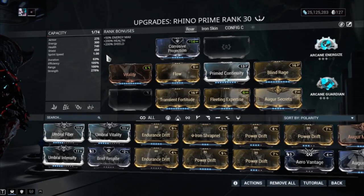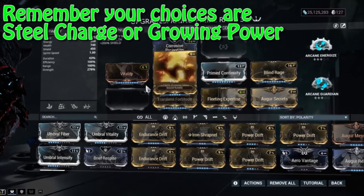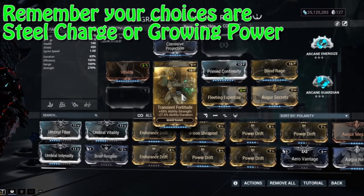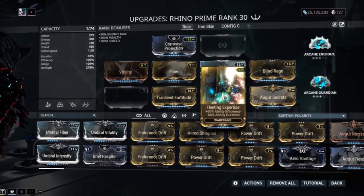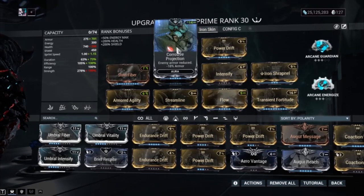Ladies and gentlemen, that concludes today's video. Let me quickly recap the two builds. Starting with Roar: Steel Charge, Power Drift, Iron Shrapnel, Vitality for health, Flow for energy max, Transient Fortitude, Augur Secrets, Blind Rage for power strength, Prime Continuity for duration so it lasts longer, and Fleeting Expertise for efficiency so you don't get caught with your pants down.